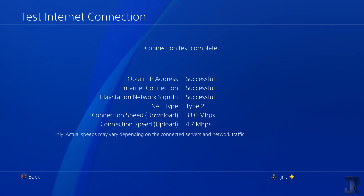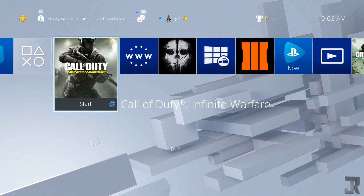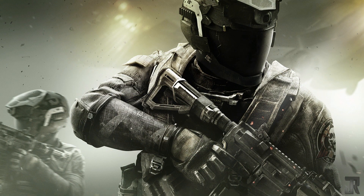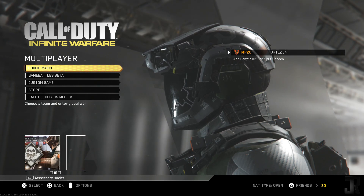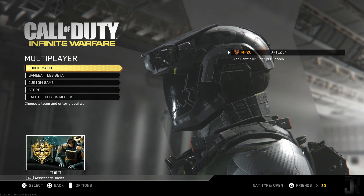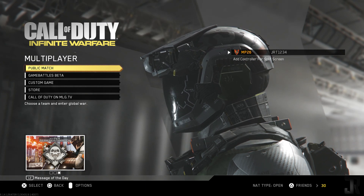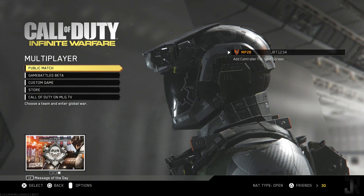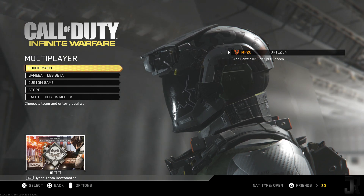Connection speed will vary. We're pretty much done — now we're going to go into Infinite Warfare and see if it worked. Our NAT type is open, so we're good to go. I don't recommend port forwarding because sometimes the ports show a false open NAT type, and you might actually be having network conflicts even though it's showing open. I prefer DMZ because everything is open regardless — I've had instances where port forwarding showed open NAT type but I was still having issues.